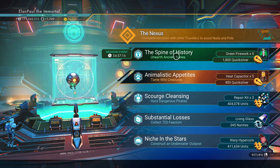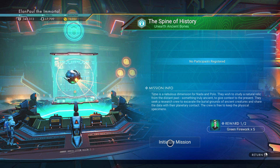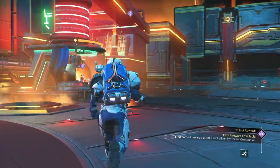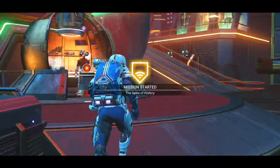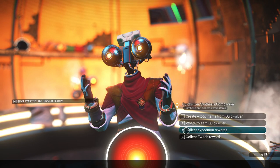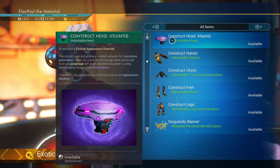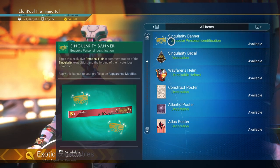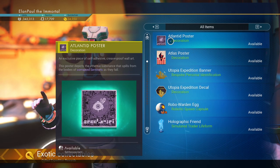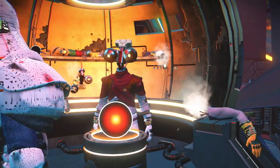Let's check what the anomaly mission is first, then we'll look at the quicksilver vendor. The mission is called 'The Spine of History' — we're going to unearth ancient bones, get some fireworks, 348 nanites, and 1800 quicksilver. For those of you doing the expedition, you can get your expedition rewards right here too: the construct head, hands, chest, feet, legs, all your decals, the Wayfarer's Helm, posters — let's grab them all, including an Atlas poster.